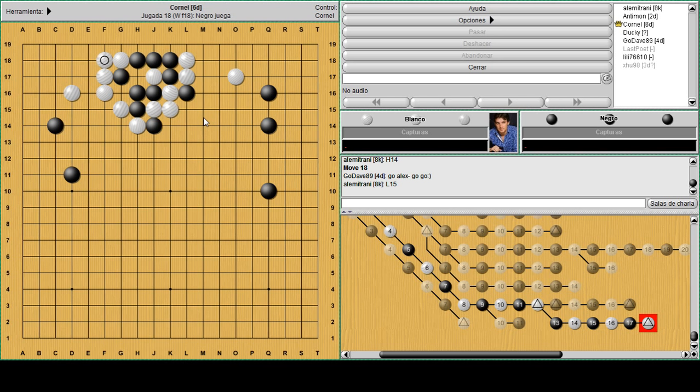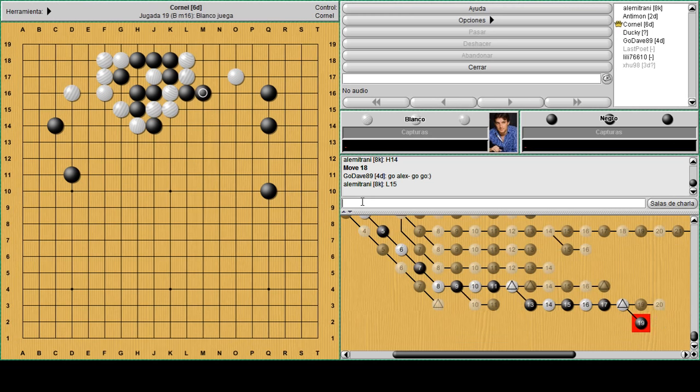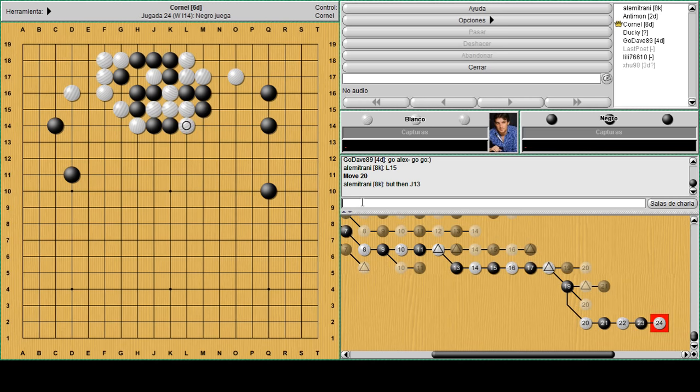L15 - if L15, white goes out and the ladder is broken. So you need to play M16. When white plays here you capture two stones on top, and if white defends on top this way or this way, then you play atari and it's a ladder - the ladder comes in this direction and it works. We don't have to play this out.